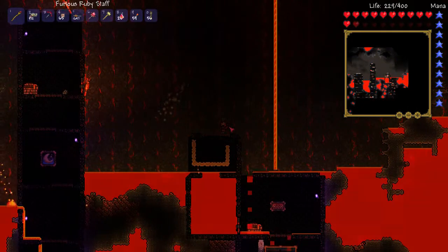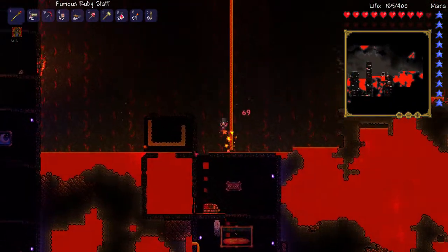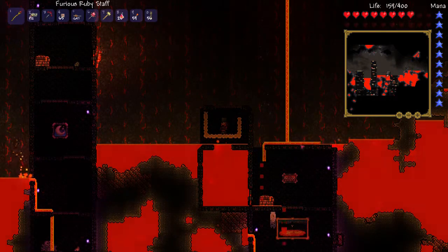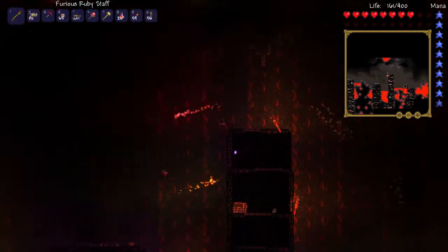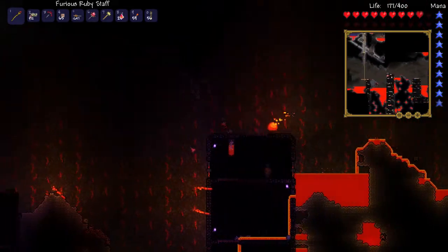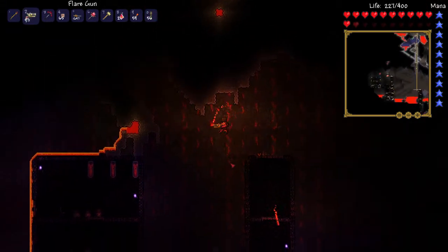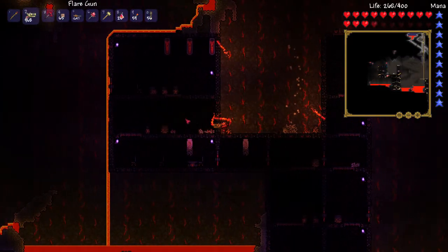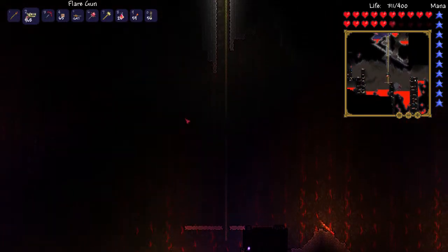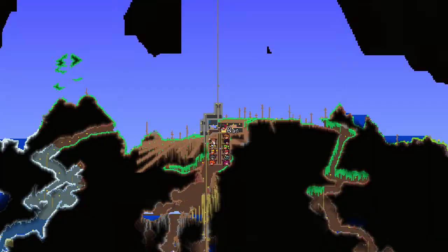I was honestly kind of worried about accidentally summoning the wall of flesh there. Because I know I've got the equipment, I can take the wall of flesh right now — but I'm not so convinced I've got the right stuff on me. That hurts — I didn't think that would hurt. I thought that was too thin of a layer to be damaging. I'm going to go left. In fact, I honestly don't really know why I'm exploring, because if I discover a shadow chest, I can't use it — I don't have a shadow key. So you know what? I'm going to go back up.